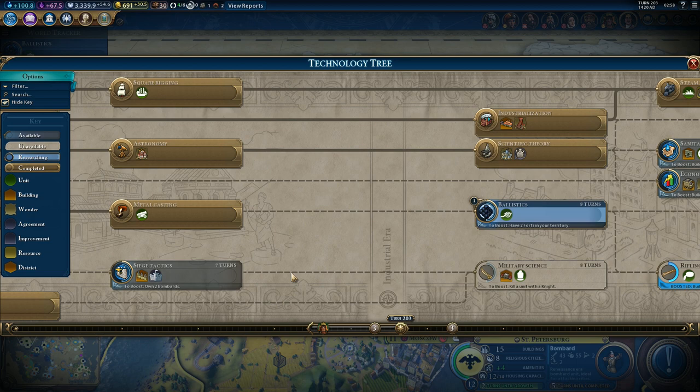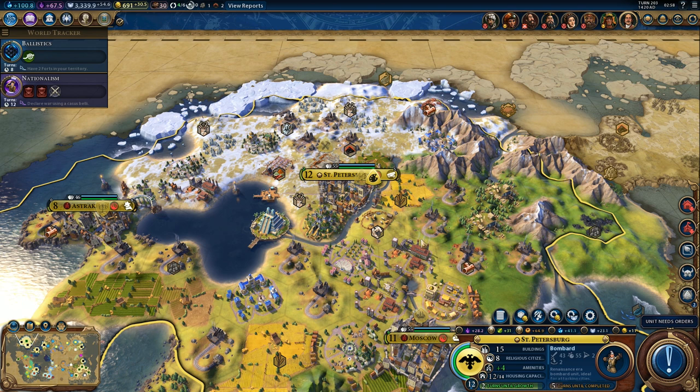Which one was it exactly? Siege tactics - yep, we can do that. We'll need bombards anyway, as well as artillery in the future.